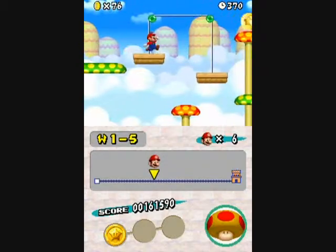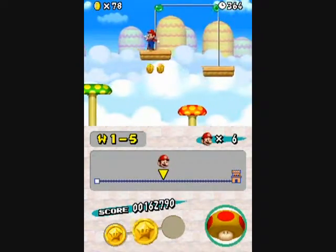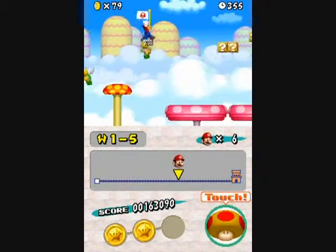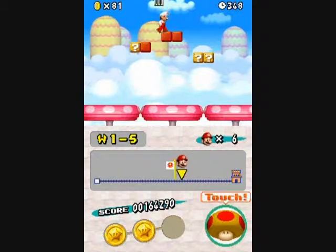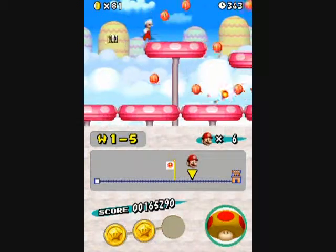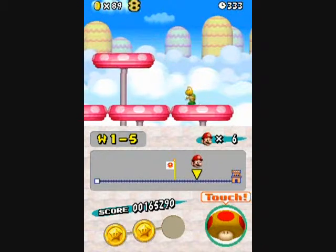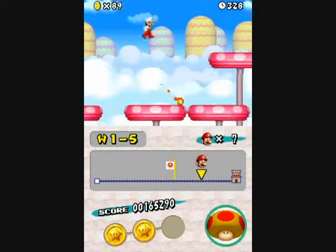Anyway, like I was saying before in New Super Mario Bros. Wii, you can actually stay in the air for a slight amount of time — like about one second. If you shake the controller in the air, Mario will stay up in the air for a little while. It's pretty helpful — not just sometimes, pretty much all the time. You kind of want to use that a lot.